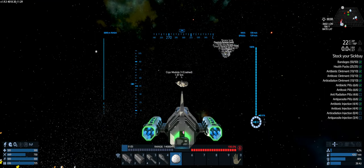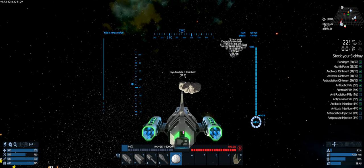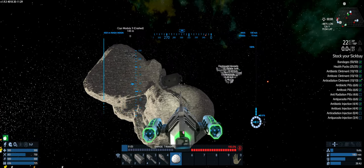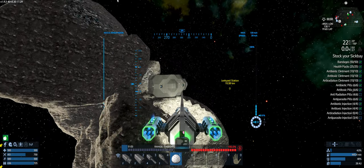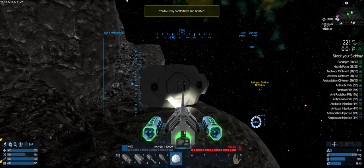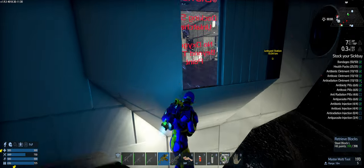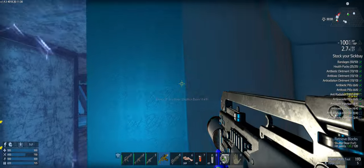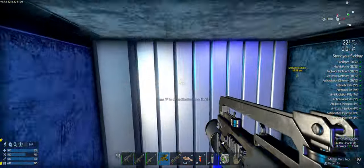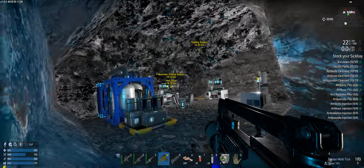Welcome back. We're just coming up on the crash module. It is the one inside this thing here. I don't even know if I'm wearing a space suit so I can survive the cold. So let's get in here. Even though I already got these, I think the quest just wants me to do it again. So I'll just do this fast.